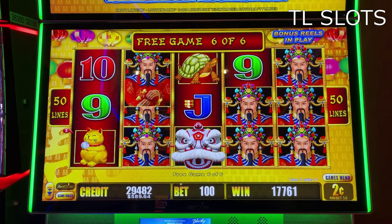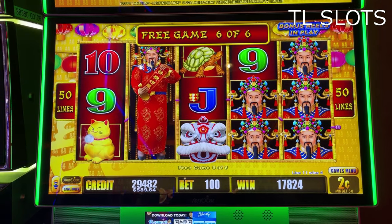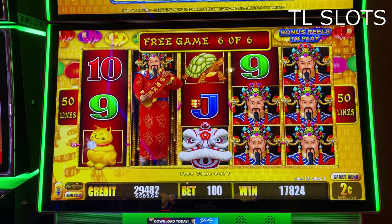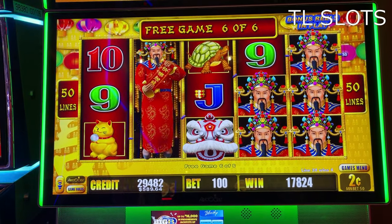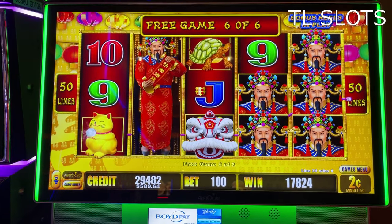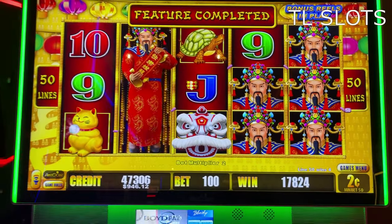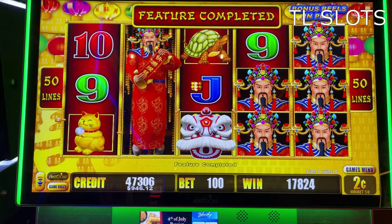This is the last free spin. Three games, six of six. That's $178. $1,700. Whoa! That's quite a bit. That was a nice hit there. So let's give it one more spin. $178.24 times two.